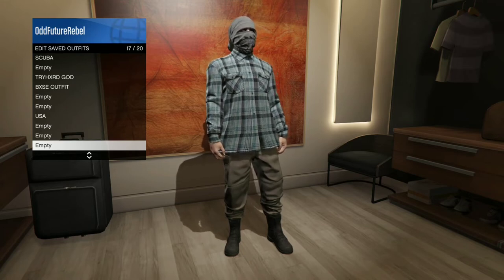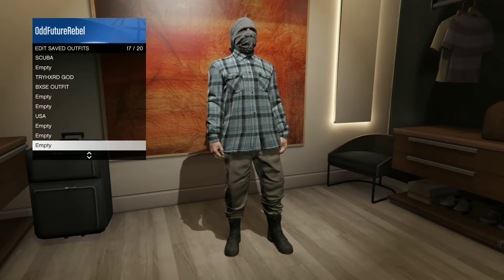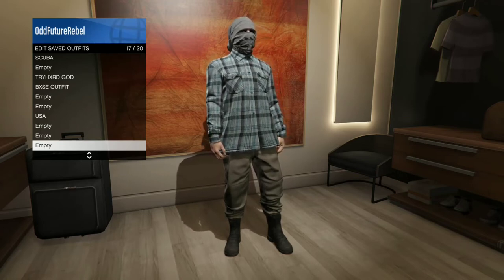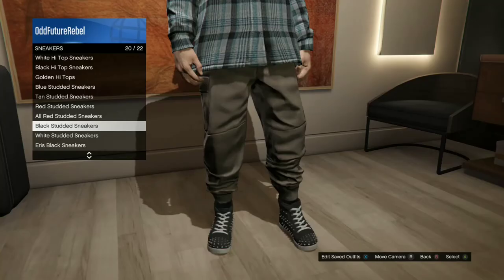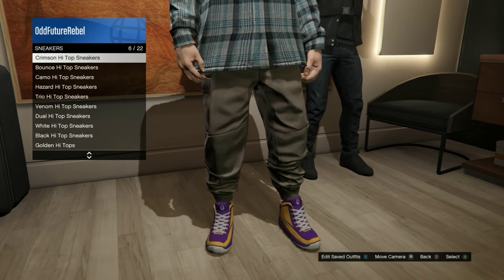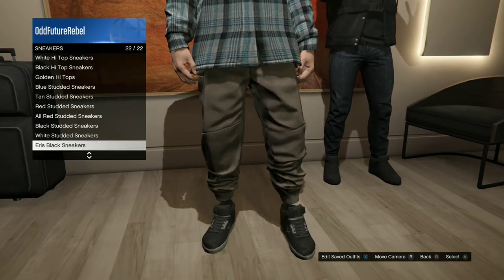After you get the tan joggers, make sure you double save it to make sure that outfit saves and you have tan joggers. I'm also going to be showing you another way to get the CEO outfit if you didn't understand this method.